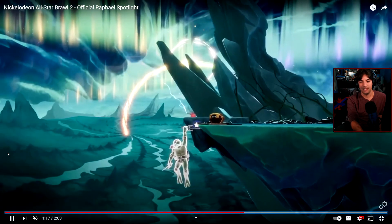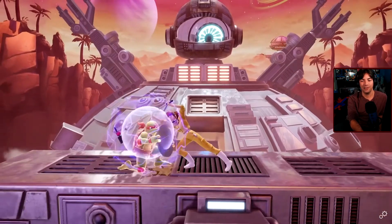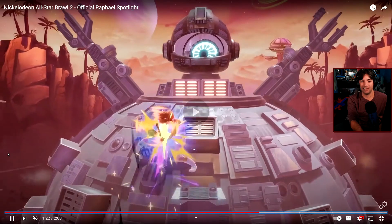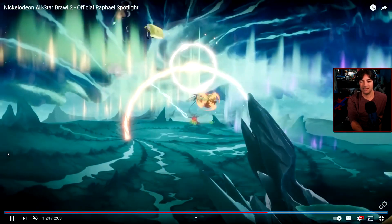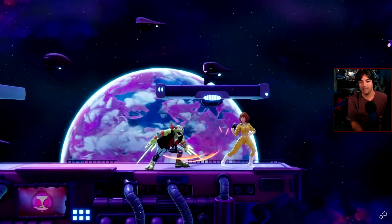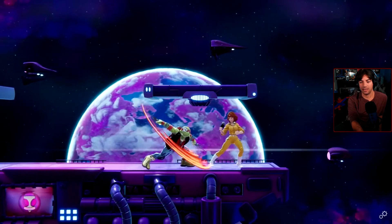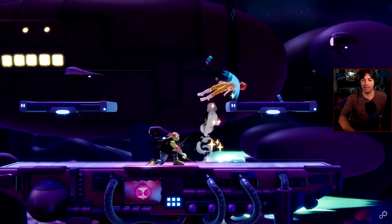He has a Diddy Kong side-B and a Meta Knight side-B. He has a Zero Suit Samus up-special, which is also maybe a DP. That's gonna be a lot of fun. He's the turtle I was looking forward to the most, and it feels like he's going to play in the style that I also like playing, which is kind of that Sheik style — close-quarters, super fast, but also super light.